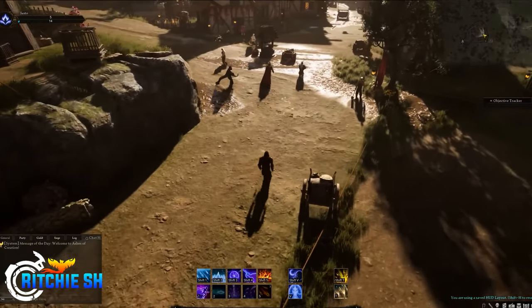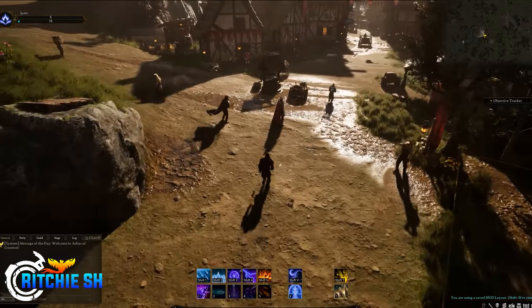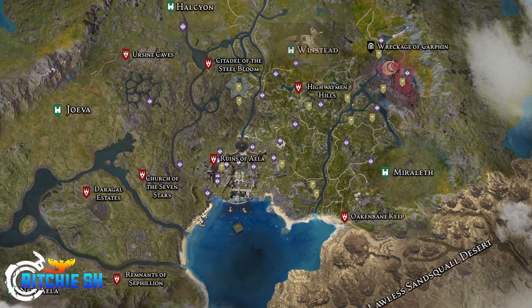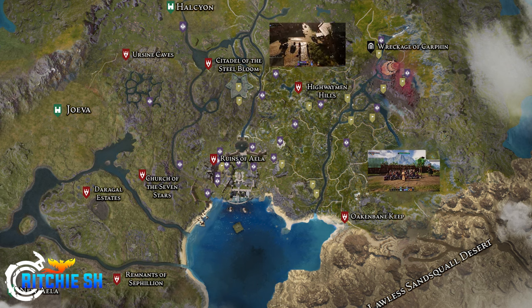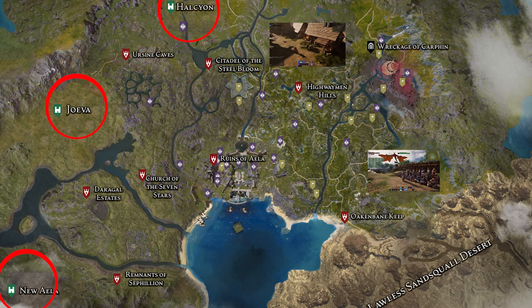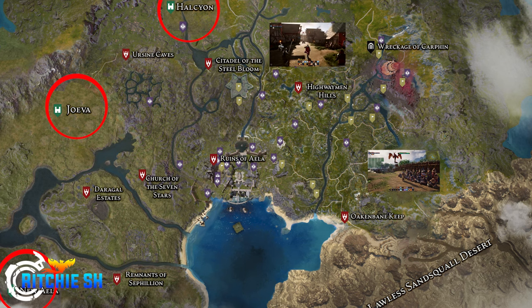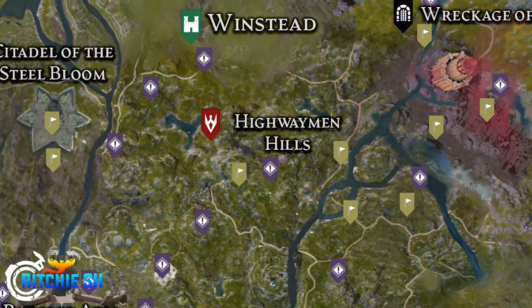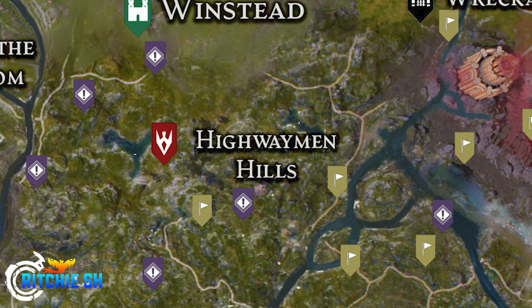Down the road, nodes will be home to social organizations, player housing, and all that stuff that will come in the later phases of Alpha 2 testing. We saw the node Winstead in the original node showcase last year, and then we saw the node Miralith in the Node Wars preview a few months back, leaving three nodes still to be discovered on this Riverlands map. That Node Wars showcase also showed the two nodes of Miralith and Winstead fighting it out on a point of interest called the Highwayman Hills, which is shown on the map between the two nodes.